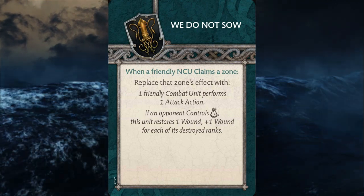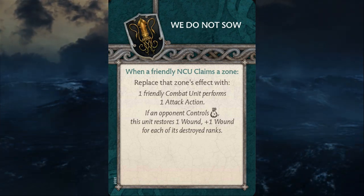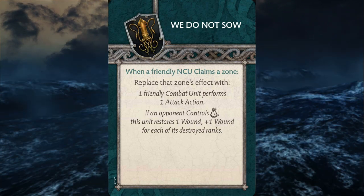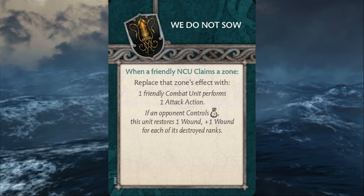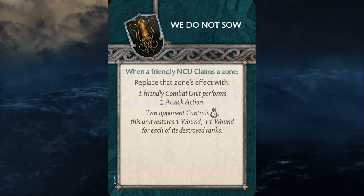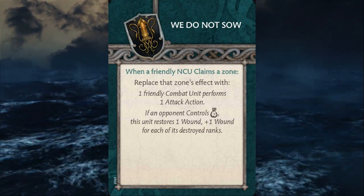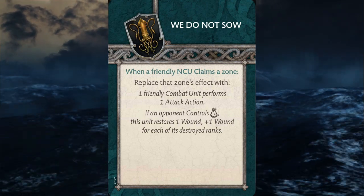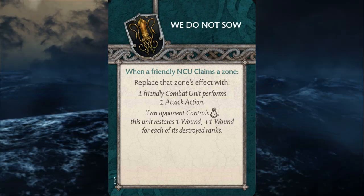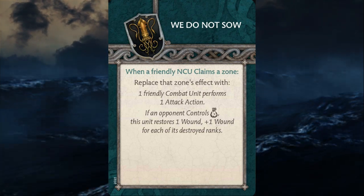However, this card seems particularly powerful because some of the Greyjoy NCUs don't have replacement effects — when they take zones, sometimes they're doing things in addition to the zone effect, or they don't do anything at all when they take the zone. So it's not so much of a sacrifice for this card. And instead of just doing something unimpactful, this gives you an extra essentially activation for a combat unit. If something's engaged, they can just go ahead and fight, or if they're a shooting unit they can take some shots — and that's extremely powerful on its own.